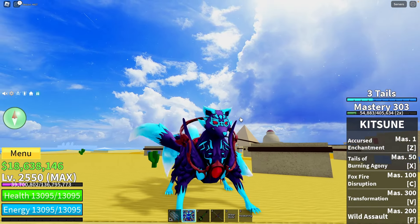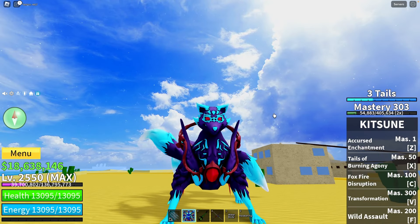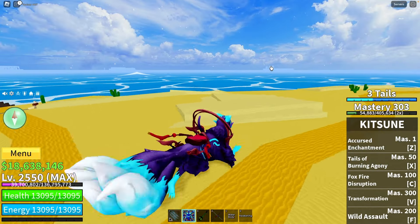If you have the Coral or Kitsune fruit, or any fruit that can fly or teleport, farming fruits in the first sea will be super easy. It's time to fly to another spot.